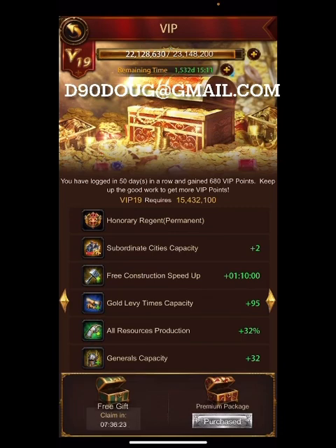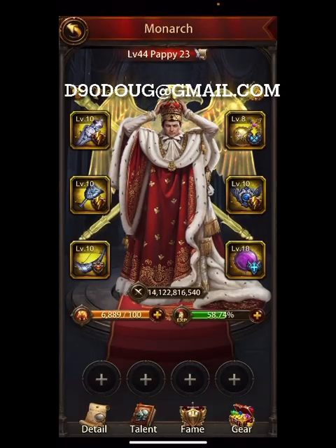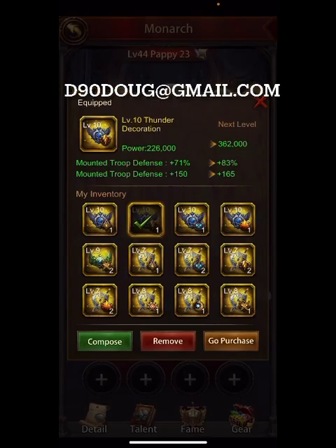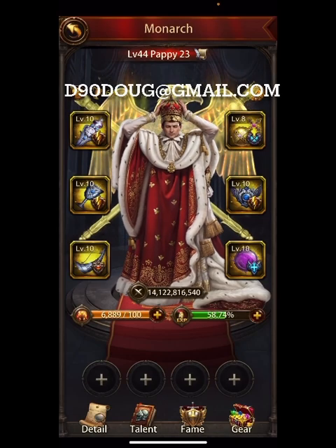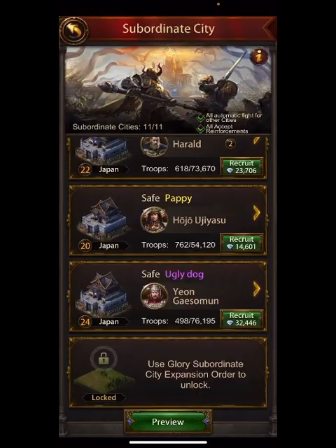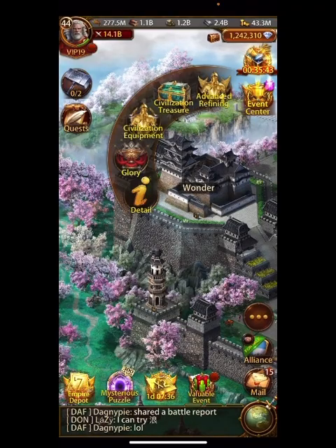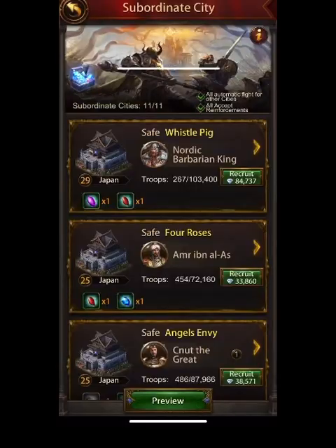Very close to being VIP 20. Let's take a look at what we got here — we got basically level 10 monarch gears, level 9 of the new stuff in some places, level 8 attacking, level 9 marching. Very nice stuff. Monarch is 44, so all gold Japan all the way down except for one purple at the end. Let's look at advanced refining — quite a few pieces in here, excellent to see.